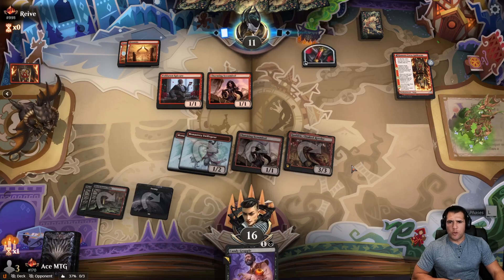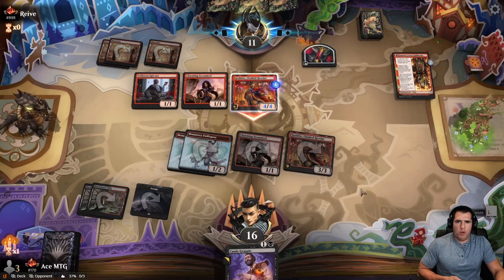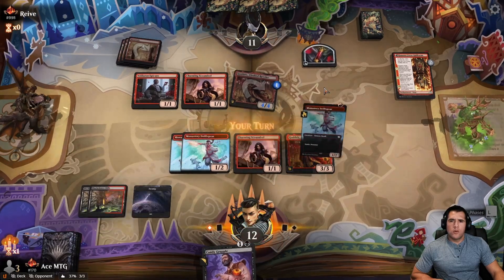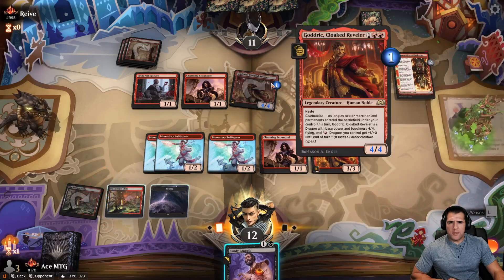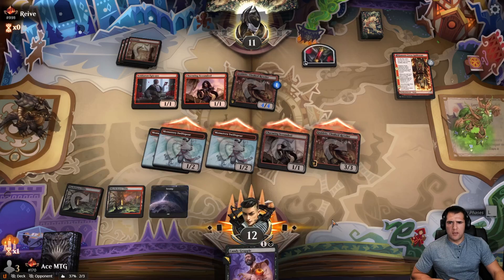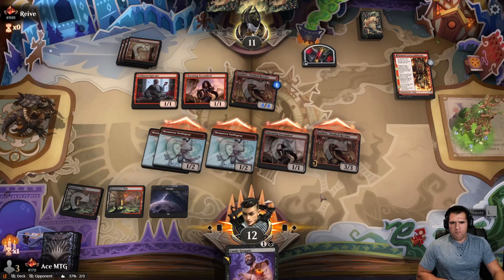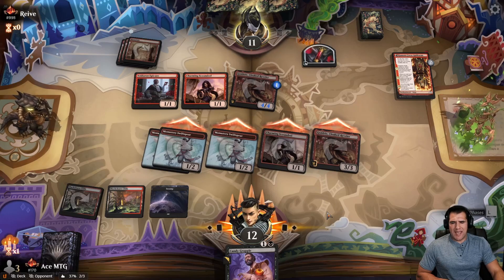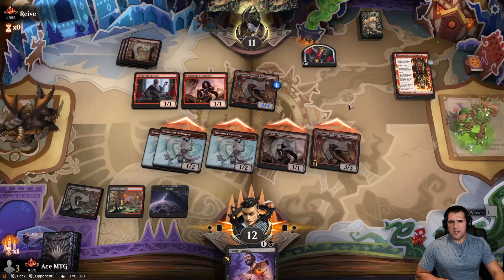The nice thing here is their creatures aren't going to be bigger than a 3/3 so we don't need to bargain anything — this is still a premium kill spell. The goal is to see how many games we're happy with Candy Grapple or wish we had Go for the Throat. We swing all in, let them do their chump blocks, we'll trade — we're fine with that. Part of me would love to use Monstrous Rage now to get a big hit in. If we killed one through six it's still not lethal, so we'd rather clear up something on their battlefield for a bigger hit next turn. They're going to have to leave back Goddric unless they think they have lethal.